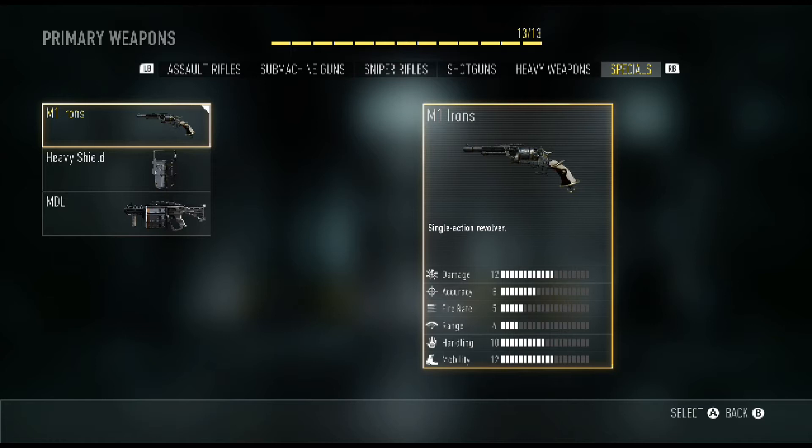Just so you guys know, there's only six bullets in a clip with this gun and there isn't an extended mags attachment. So it's one of those things where you're going to have to be speed reloading a lot — double tapping your X button, or on PS double tapping your square. You're going to want to be speed reloading because it's a pretty slow reload otherwise and it's only a six-bullet mag. Fire rate — it's a revolver so it's not that fast.